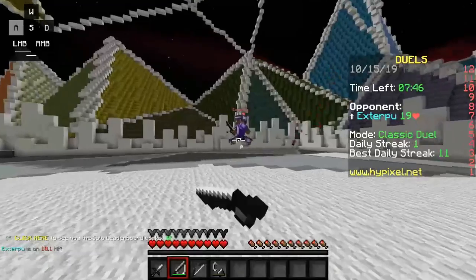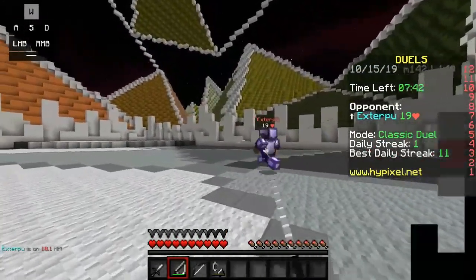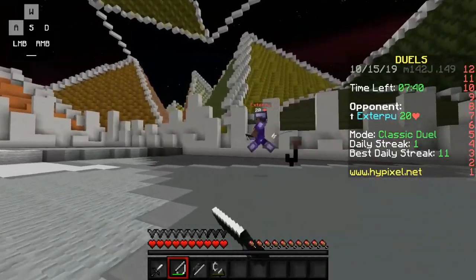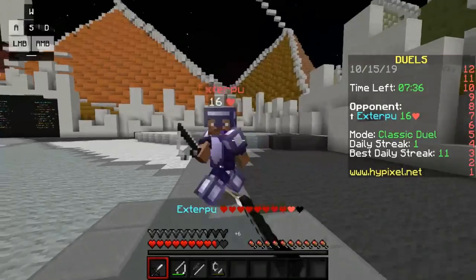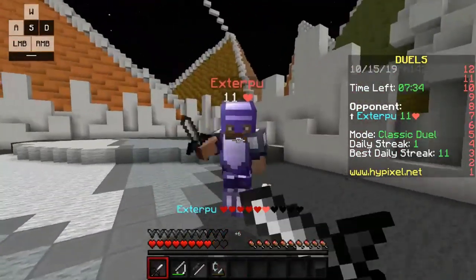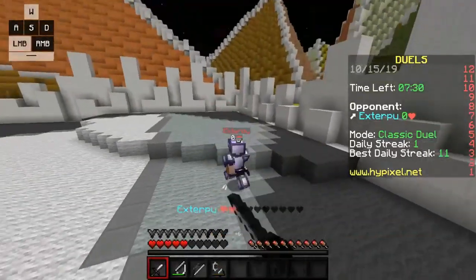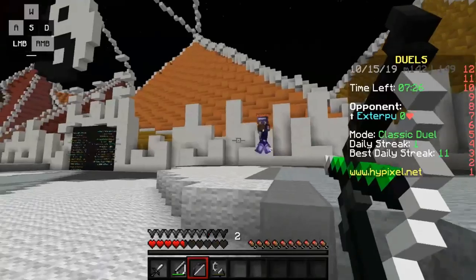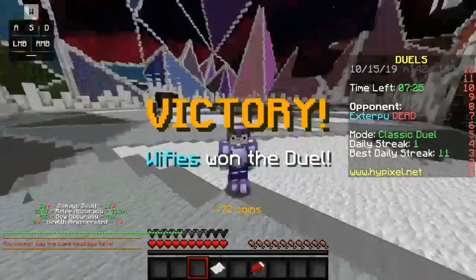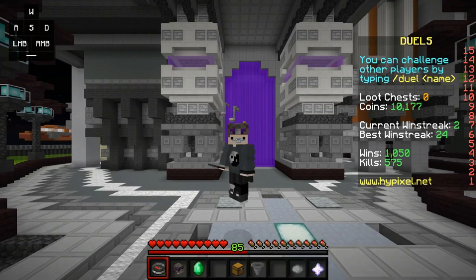This guy seems pretty good — he has an edgy Steve skin — but not anymore. We approach at an angle because that's where you get the best combo. Alternate a little bit of A and D, and you can see he's already at zero health while we're only at half. The amount of damage this method reduces is unbelievable. He's dead — one no skill all the way.